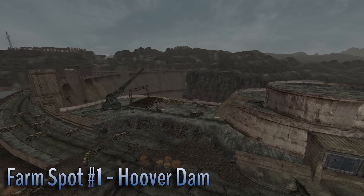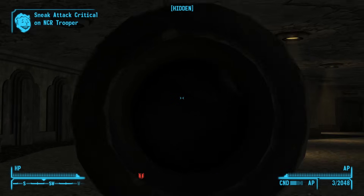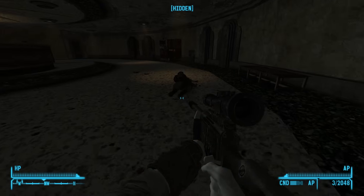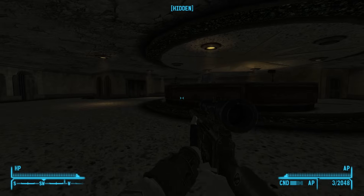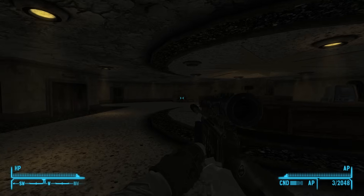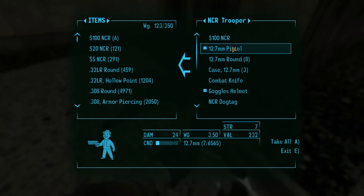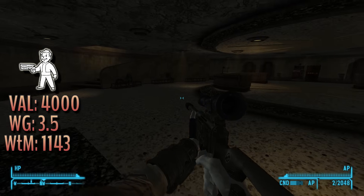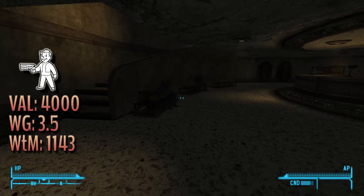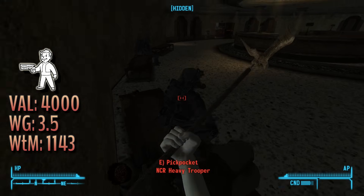As previously mentioned, the Hoover Dam is one of these places. The NCR troopers in the visitor center carry 12.7 pistols, combat knives, and sniper rifles, and the heavy troopers carry light machine guns, heavy incinerators, miniguns, hunting shotguns, super sledges, and of course have their armor on them. The highlights of these loot pools are the 12.7 pistols, the combat knives, and the hunting shotguns. 12.7 pistols have a weight of 3.5 and a base value of 4k, meaning their weight to caps is roughly 1,143 — pretty fucking good.